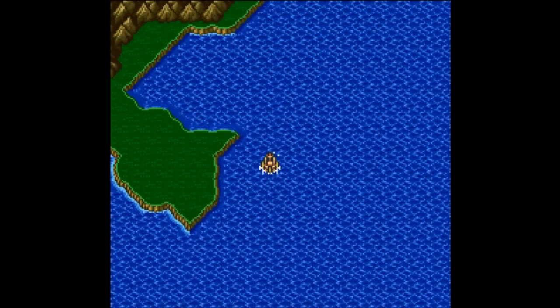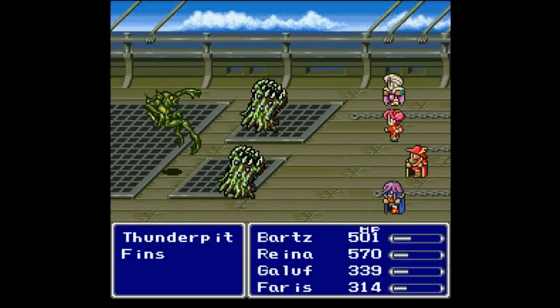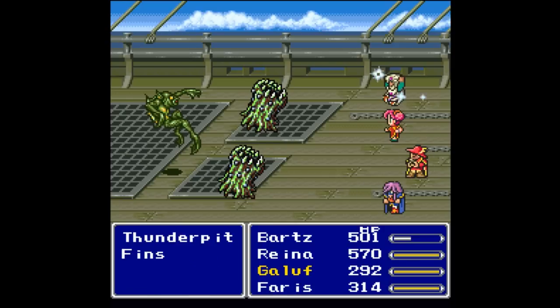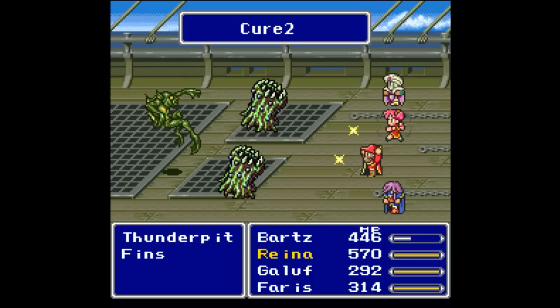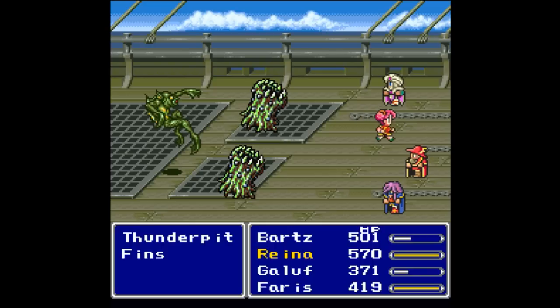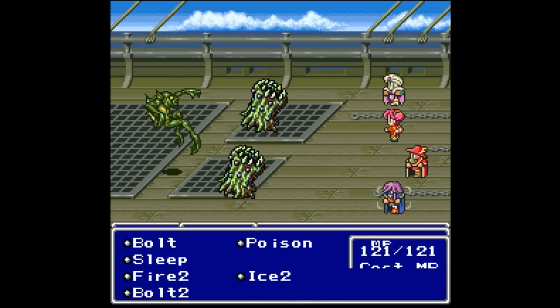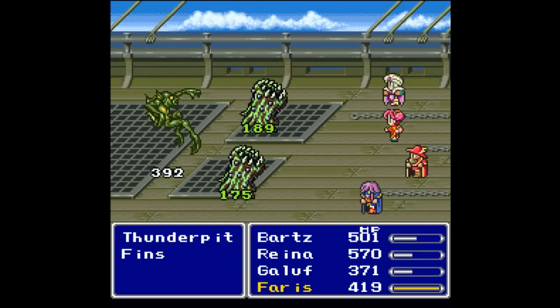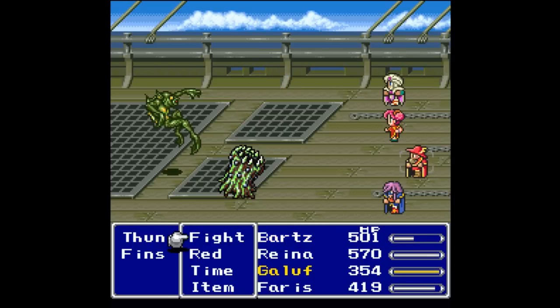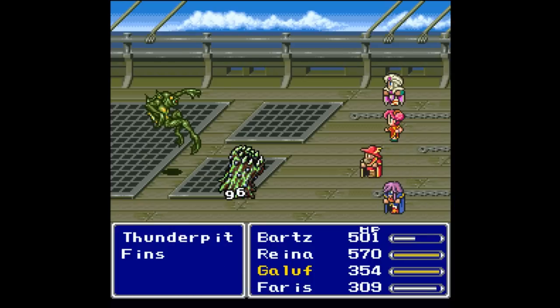Let's head around this little peninsula and north — and there is the meteor. Do we have any more new enemies, or is it just going to be more fins? We do have thunder pits. We can go ahead and cure all we want, because once we get to the meteor, it's pretty much smooth sailing all the way back to Walls. Come on, Reyna, finish him off. Go for Bolt too — these are water enemies, after all. Wait, they're thunder pits. What am I thinking? Them being water enemies has nothing to do with their elemental weaknesses — it is purely based on their names, which is thunder.